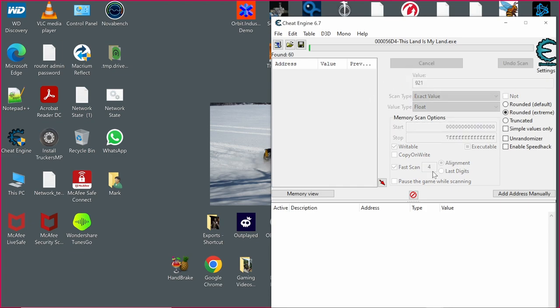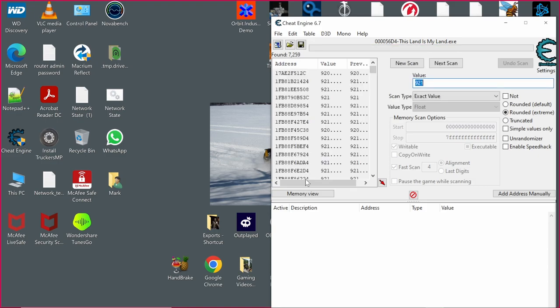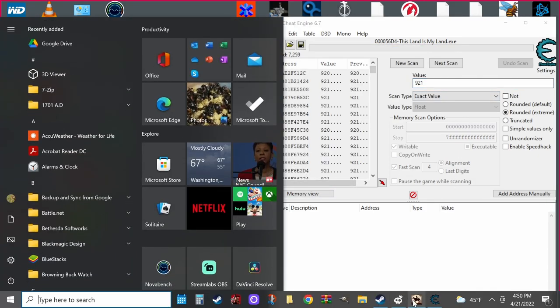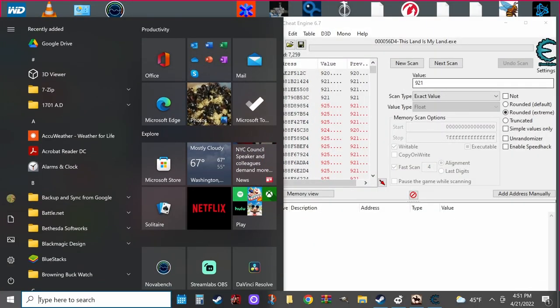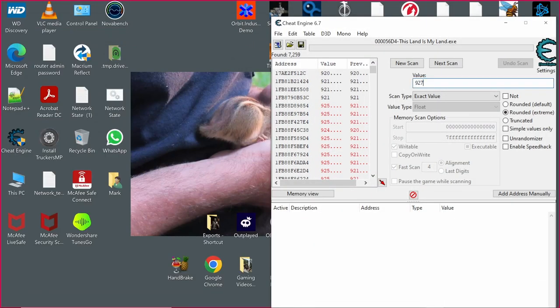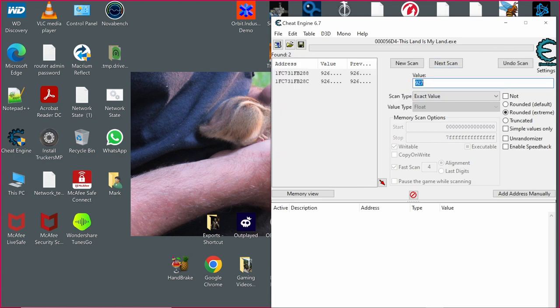So you want to do first scan under float value type. It's going to give you a list of a bunch of numbers here. Go back over to the game, hit unpause, and then pause again because it's going to update your number. Now you've got 927, so go back over to Cheat Engine, go to 927, and do next scan.